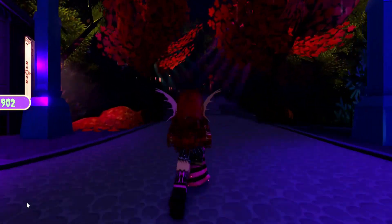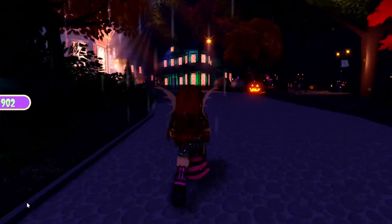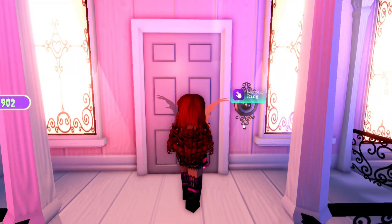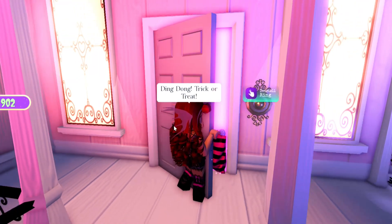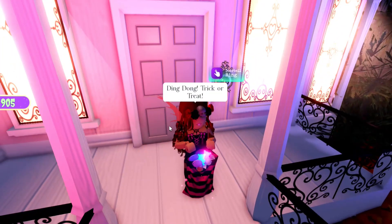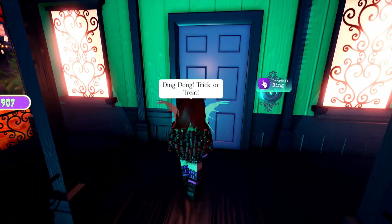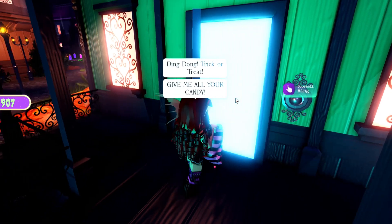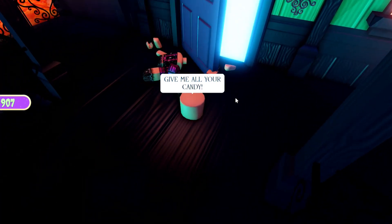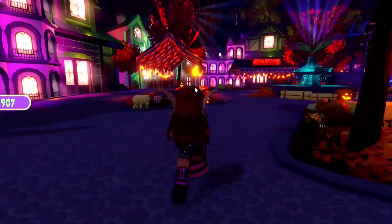We're gonna head over to another way you guys can actually get candy. What you need to do is head over to the town and then go to the houses. Here is a white house that we're gonna trick or treat. We just clicked on it and got someone that gave us a lot of candy. I'm just gonna pick up the candies — we got a good amount! This is actually a really good way to get a lot of candies fast. But there is a 10% chance you won't get candy because some people are going to kill you and you'll die and respawn back at the main area.